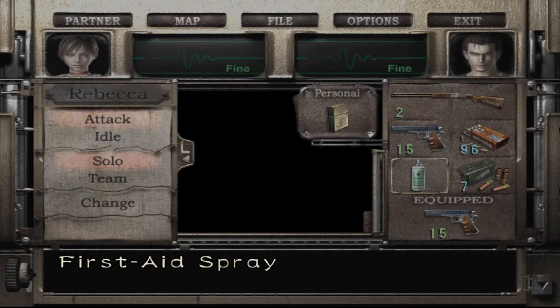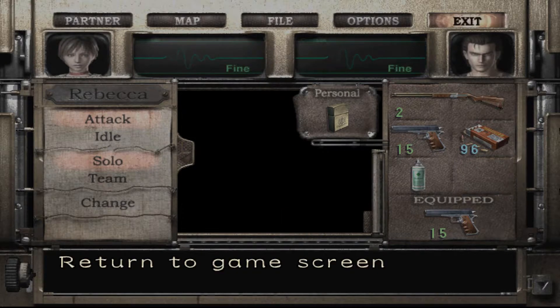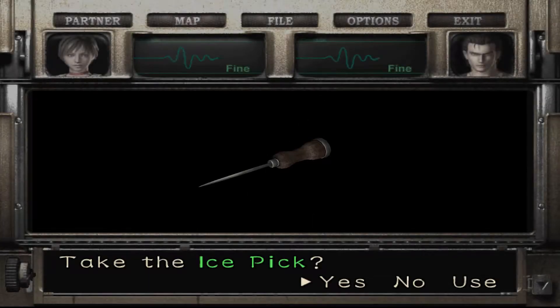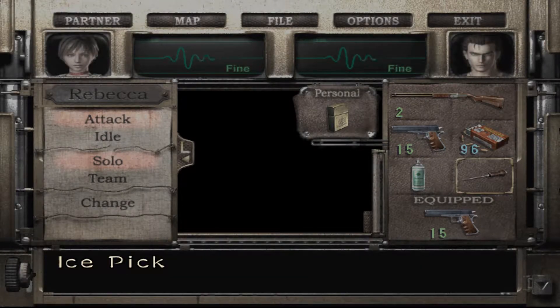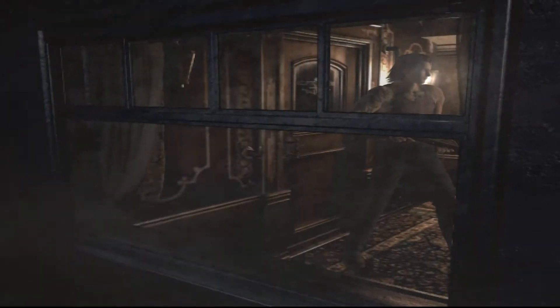Decisions... no. Leave the ammo. I know leaving shotgun ammo just seems like such a bad idea, but I'm not gonna lose it. And because I picked the ice pick up, I'm gonna give that to Rebecca through that dumbwaiter so she can get herself out of that place.